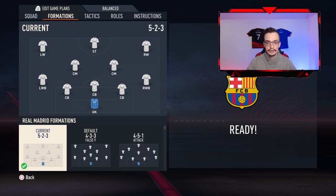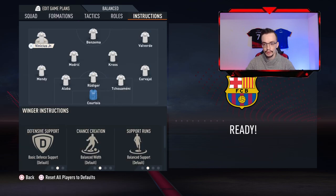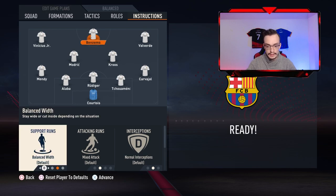The first thing you should do is go to the instructions. After that, go to the striker and make him stay central. It means that the player is gonna stay in the center of the pitch.